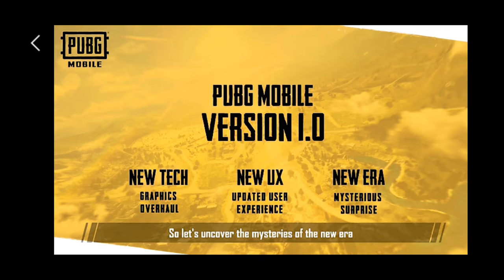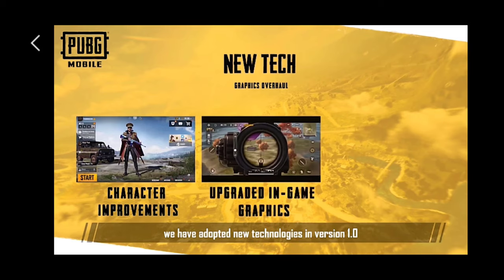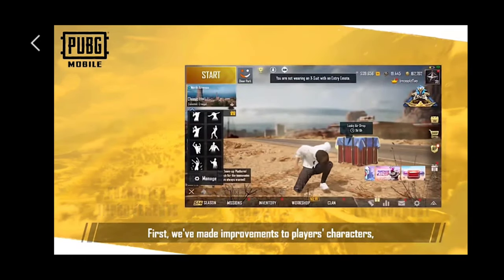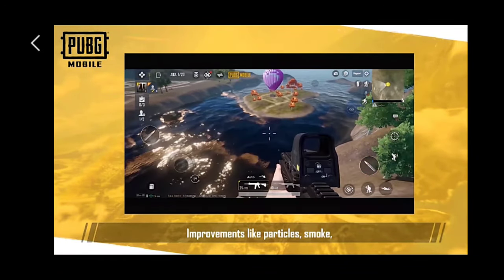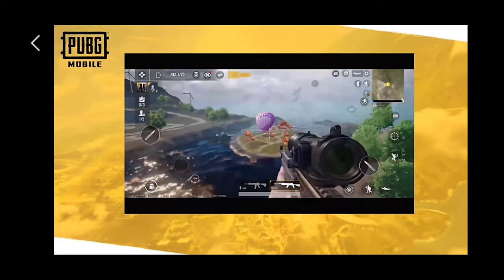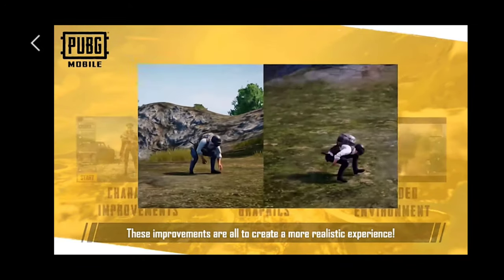So let's uncover the mysteries of the new era and see what surprises there are. In order to create a more realistic battle royale combat experience for players, we have adopted new technologies in version 1.0 to fully upgrade the quality of the game. We've made improvements to players' characters, including main lobby lights and environments for the most realistic battle royale atmosphere. We've also improved major elements you'll see while in battle — improvements like particles, smoke, air blasts, muzzle flashes, including the addition of scope interaction to make every shot more realistic. Parachuting and other actions also have a huge polish.